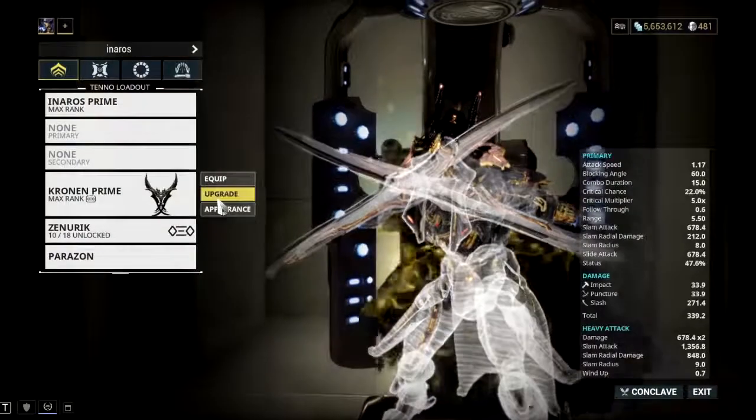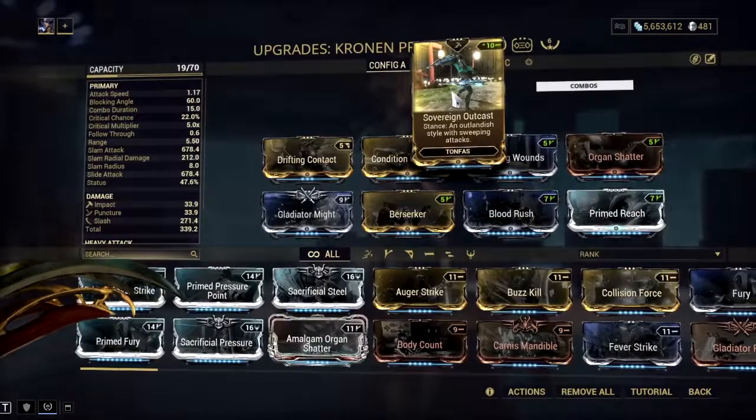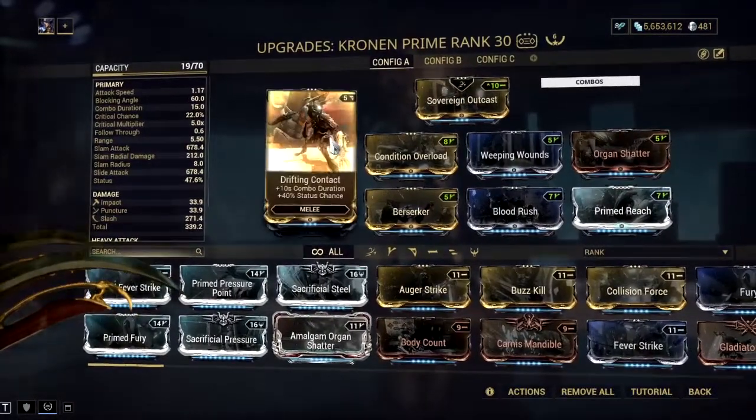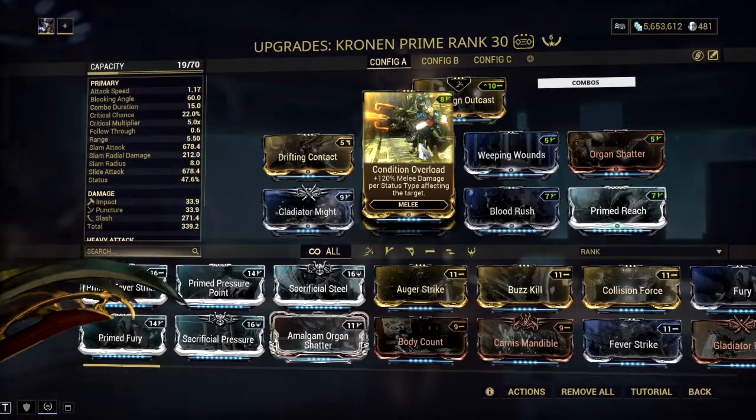Hey guys, today I'm going to show you the crowning meta build that can be used against any high-level enemy. We're going to start with Sovereign Outcast and Drifting Contact for more combo duration and status chance, Condition Overload for additional melee damage on status effect.